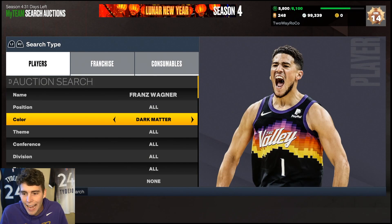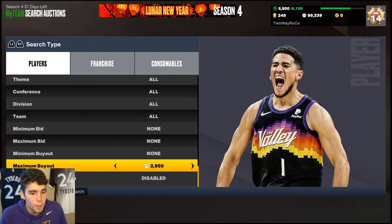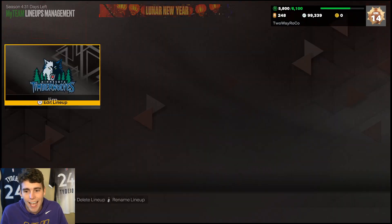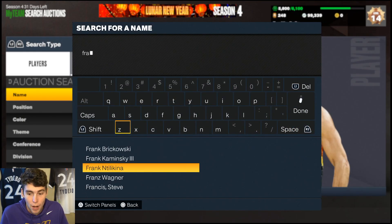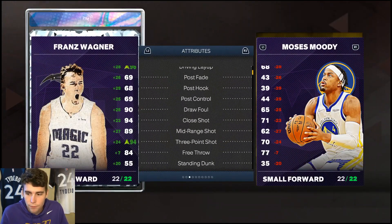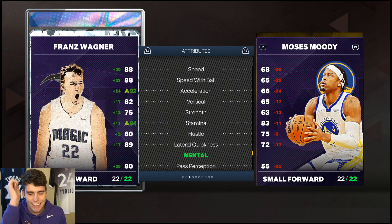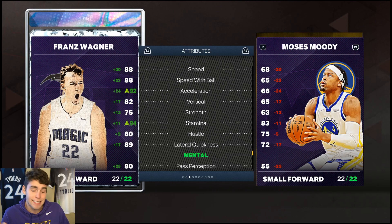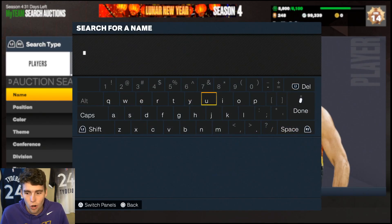At number seven: Diamond Franz Wagner. Even after the Evo, Franz Wagner is still making my budget list. His release is outstanding, he plays great defense, and for 10,000 MT, what else do you want? His release is super clean, and for the average person looking for a budget small forward, you're going to be super impressed with Franz. Great release, controllable, plays great defense, and I love his player model. I honestly want an Opal Franz Wagner — that's how much I like the card.